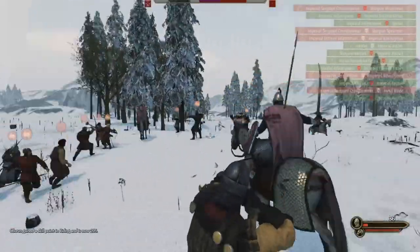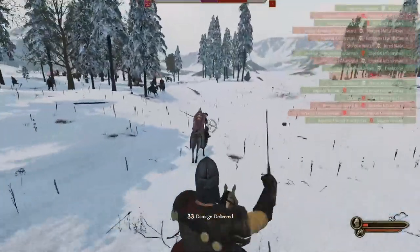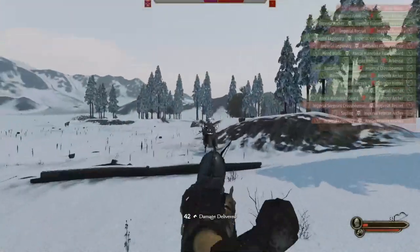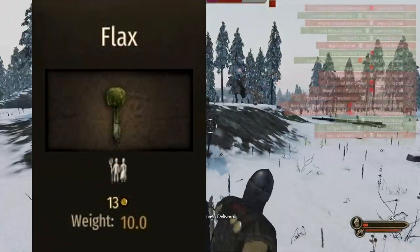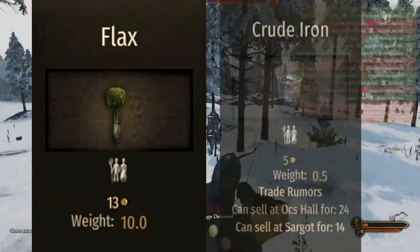Now let's move on to food. For the cheapest food — since it's not really a good or bad one — it is grain, and fish is a runner-up. For smithing and trading items: the tradable item that cannot be used in smithing is flax, and for smithing items — ones you can use in the refining process, making a weapon, foraging, and all that — it is crude iron.